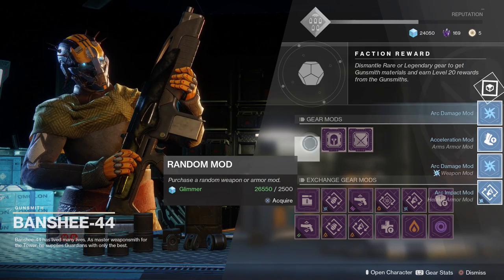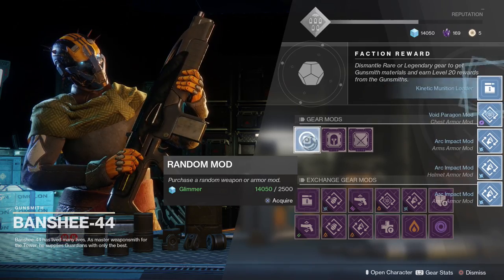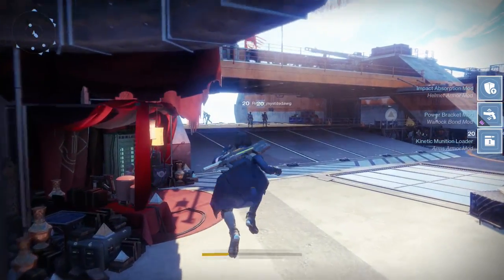Every piece of armor can equip different mods. The boots and the helmet do stuff like grenade recharge and melee recharge, while the arm pieces do things like kinetic weapon reload speed. There are rare and legendary mods to equip,